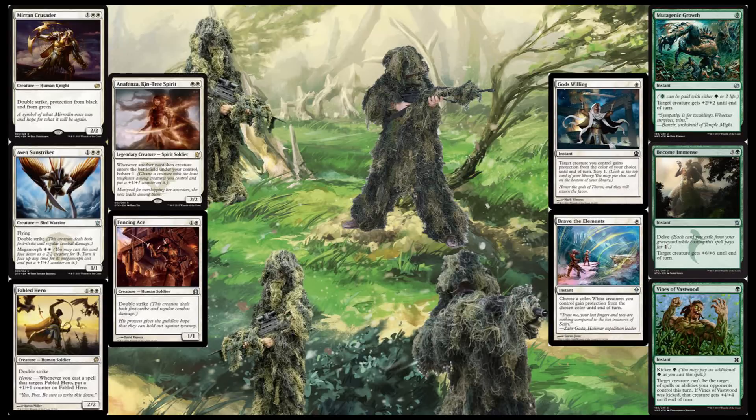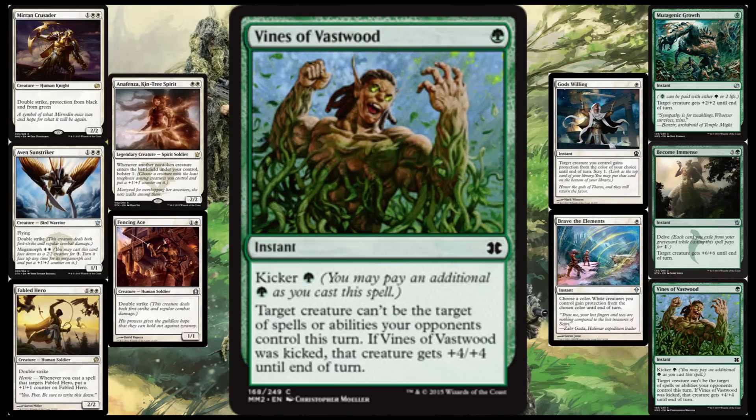Next up, we've got one of my favorite spells of all time with this beautiful set of protection and boost spells. Wouldn't it be great if there was a protection-and-boost spell? Well, there is! The particular one I'm going with is Vines of Vastwood, because it's basically Titanic Growth with an upside. I really love it because it's a common — no problem getting it — and it was recently printed in Modern Masters 2015. You can cast it for one if you absolutely needed to. Whether you cast it for one or two, the target creature can't be the target of spells or abilities your opponents control this turn. If Vines of Vastwood was kicked — so if you pay two — that creature gets +4/+4 until end of turn. If you kick it, it turns into Titanic Growth, but it still gets that first ability, which goes off no matter what.